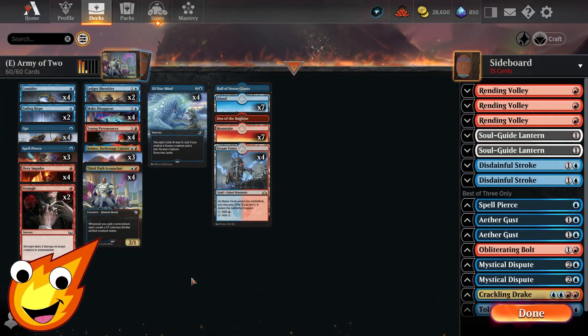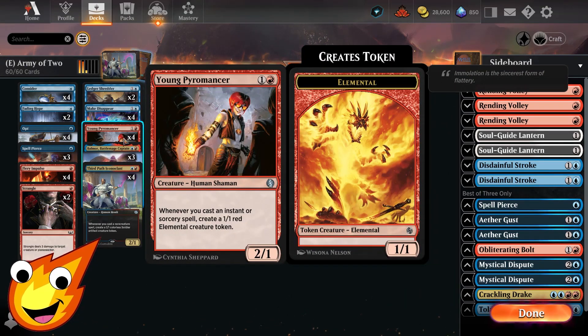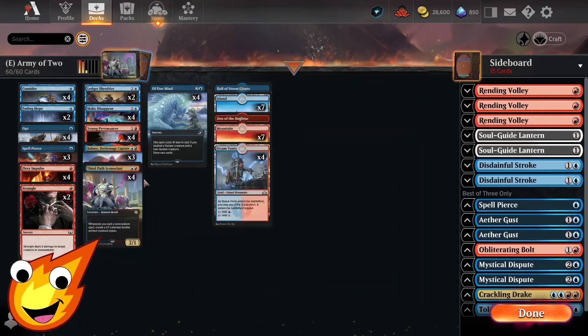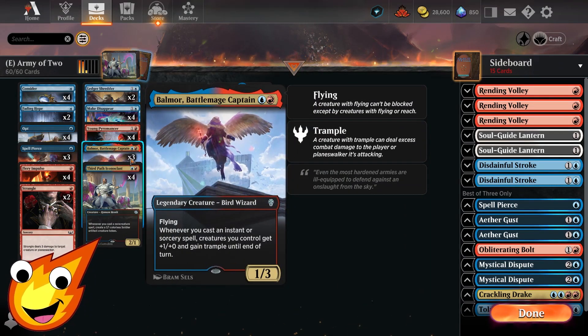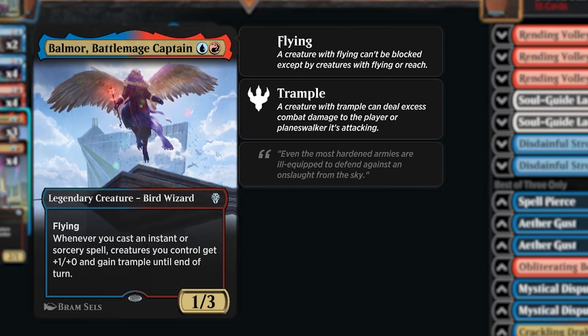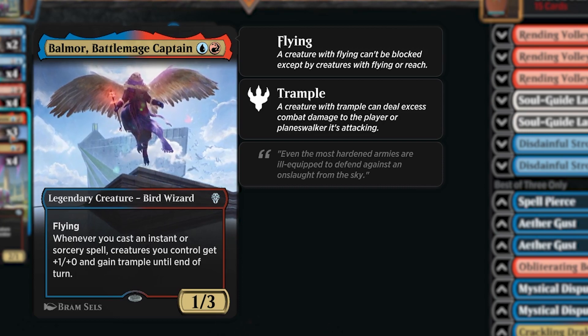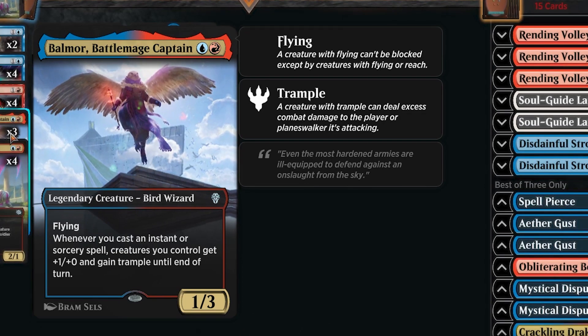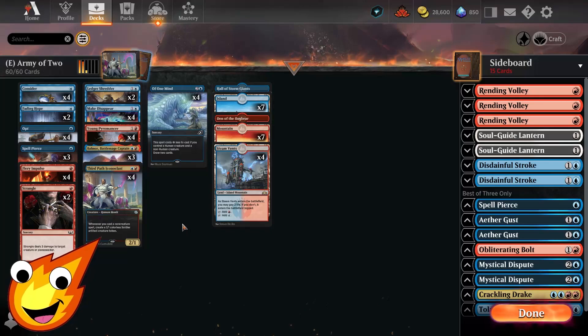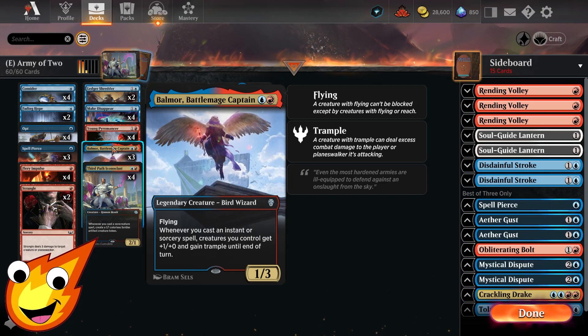As far as how the deck is meant to be played, you're trying to get down your Third Path Iconoclast or your Young Pyromancer, and then just go off with a ton of instants and sorceries. To support the game plan, we have Balmor, Battlemage Captain. This special card pumps up our entire team with a +1/+0 ability whenever we cast an instant or sorcery, and they all gain trample. Balmor is a fairly important linchpin to the entire deck because of that trample ability.